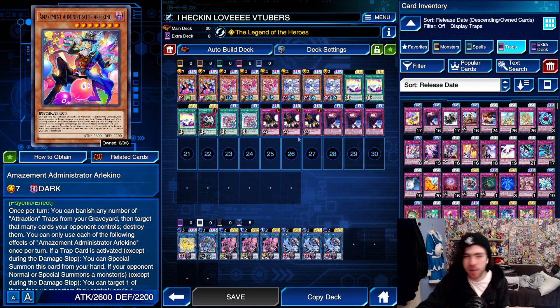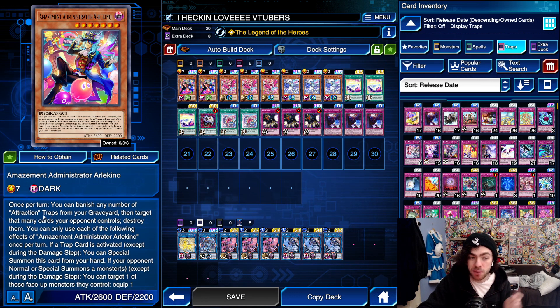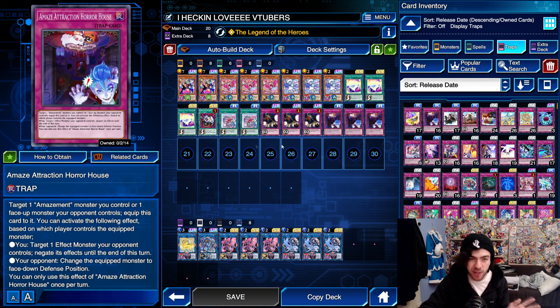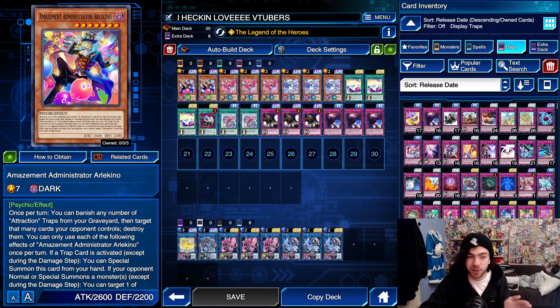Alright, let's talk about the brand new cards. First of all we have the Amazement Administrator — Alekino. Once per turn you can banish a number of attraction traps from your graveyard, then target that many cards your opponent controls and destroy them. This card scales really well — if the game goes long enough and you summon it on like turn four or five, you're going to be able to nuke your opponent's field for quite a lot of cards, especially if you've already used a bunch of trap cards.